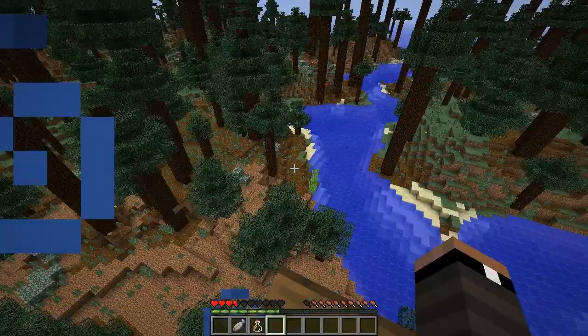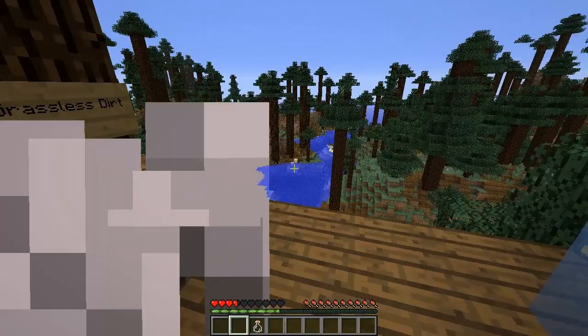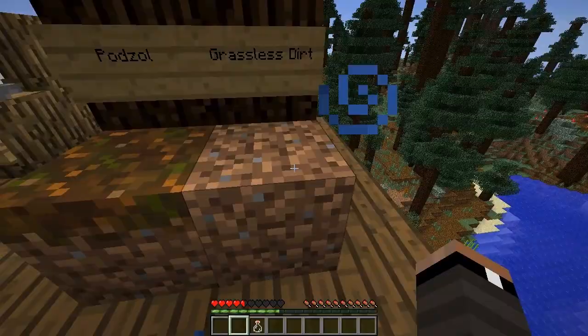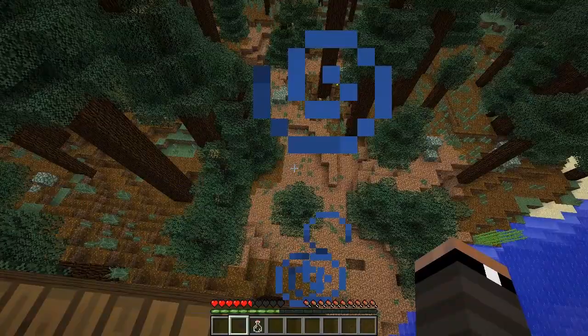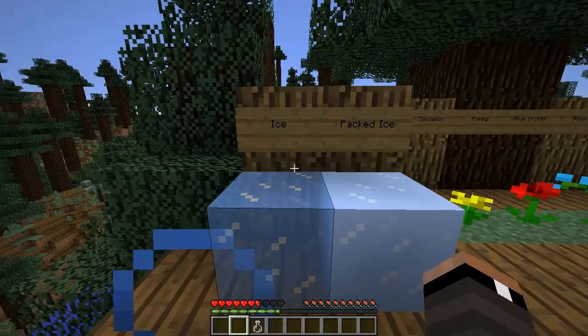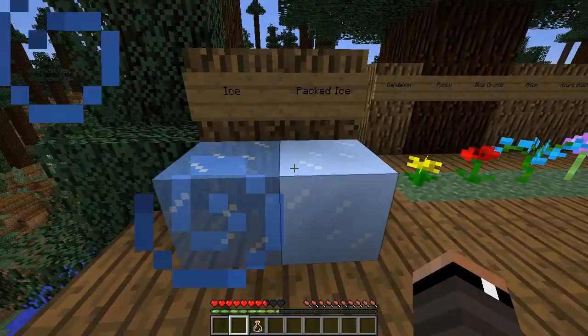There's also a new item ID for a block called Grassless Dirt. The wiki says you can't actually grow grass on it, so I think it's basically the block you see in these biomes — you can see ferns growing on it, but no grass. I wasn't able to obtain it directly, but it is a new block ID in this snapshot.